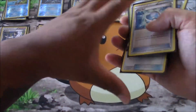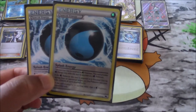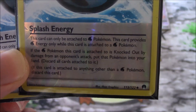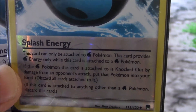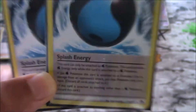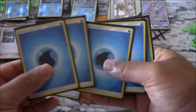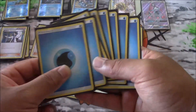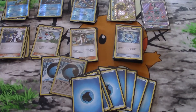We're running two special energies: two copies of Splash Energy. This card can only be attached to water types and provides water energy while attached. If the water Pokemon this card is attached to is knocked out by damage from an opponent's attack, put the Pokemon into your hand — that's why we're running it, to get our frogs right back. And finally eight copies of basic water energy. That's the Greninja BREAK deck!